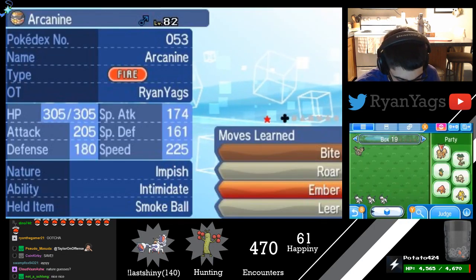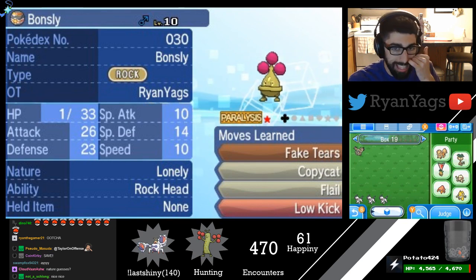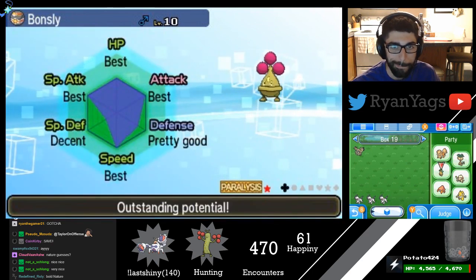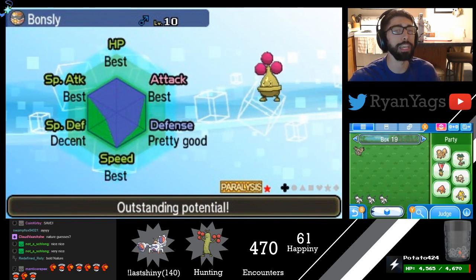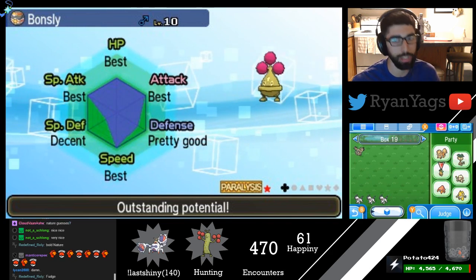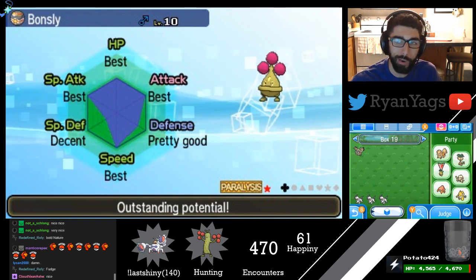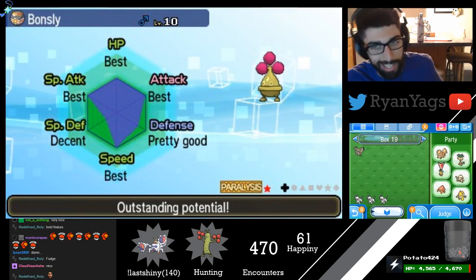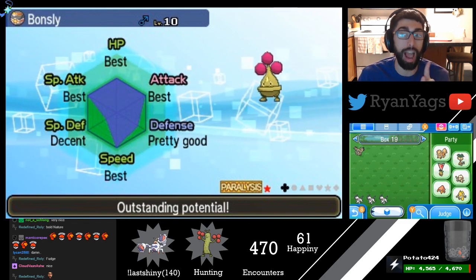Our brand new shiny Bonsly is Lonely nature. It has the ability Rock Head, and its IVs — interestingly shaped — four perfect IVs in Attack, HP, Special Attack, and Speed, pretty good Defense, and decent Special Defense. Overall outstanding potential. Nothing to write home about, nothing to cry about, just a regular old shiny Bonsly.